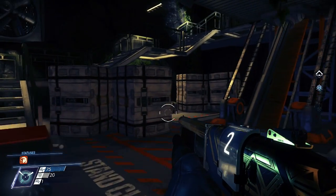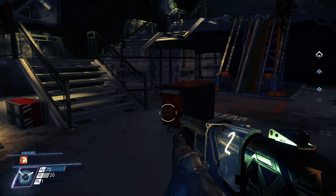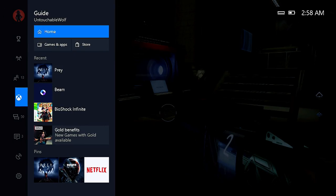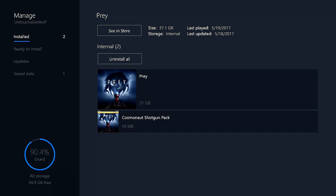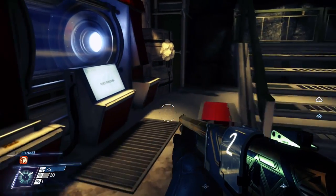Hey, what's up everybody, it's the Untouchable Wolf, aka the Fierce Competitor, and today I'm going to show you how to create unlimited materials and resources. Let's go. I'm going to show you that this is after the most recent update 1.02 — I'm on Xbox One. Last update was 5/18, alright, so let's get started.